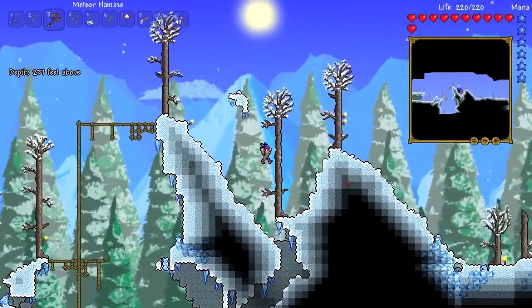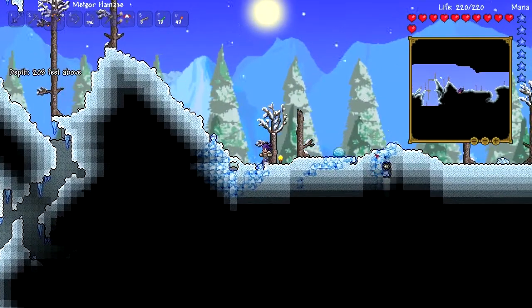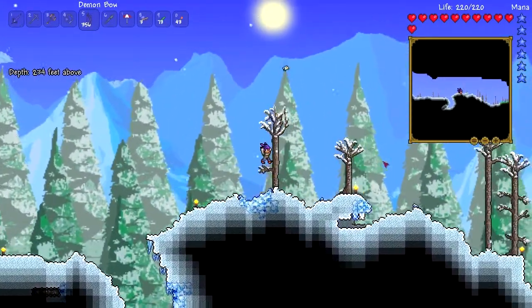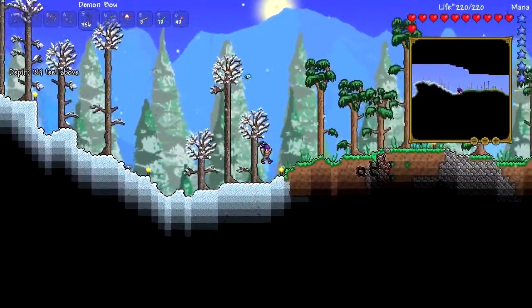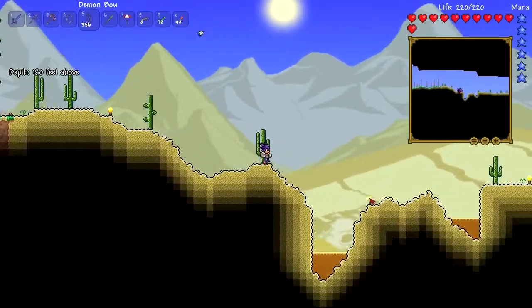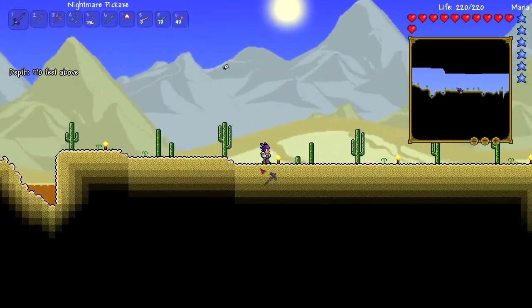Last time we came over to this side, I don't think we found anything too special. Let me check my map - yeah, we did go all the way through here. Did I find the end of the world? I did not - we stopped, I think we died close to the dungeon, so we're gonna keep exploring. I don't think I can beat Skeletron with what I have right now. I could do it with a demon bow but I would need a lot of Jesters Arrows and I don't think I have enough health to make that work. So I'm gonna look for more life crystals. I'm probably gonna go into the jungle cave next after this.